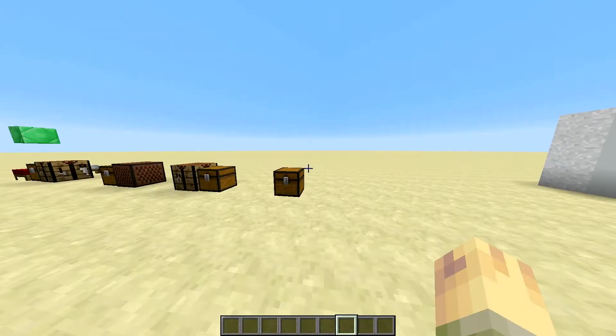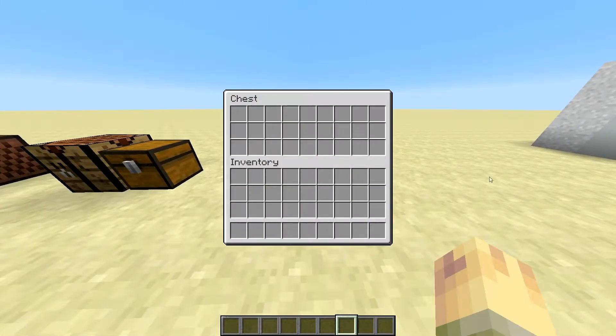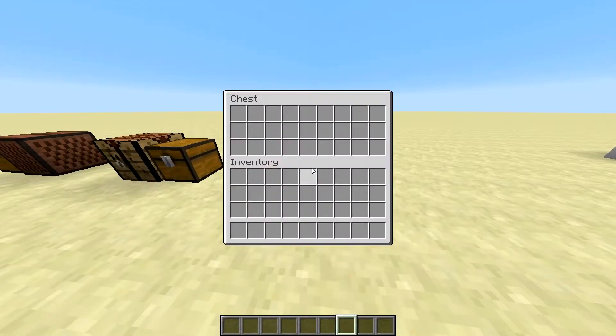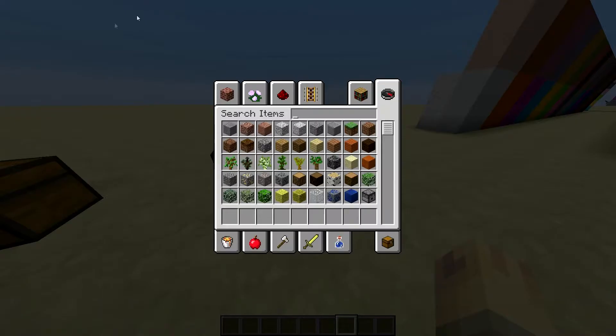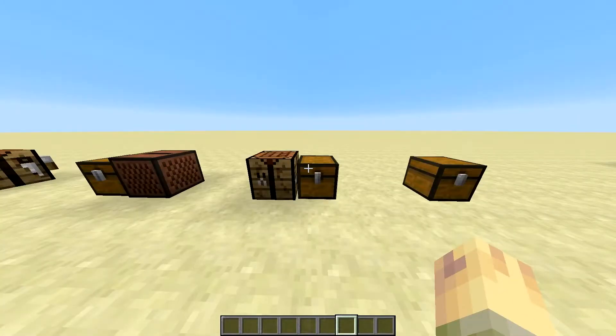The first thing I've noticed in this snapshot is that when you open a chest, the outside doesn't darken like when you open your inventory. You can see the difference right here — everything stays the same when you open a chest, but when you open your inventory, everything's darker.